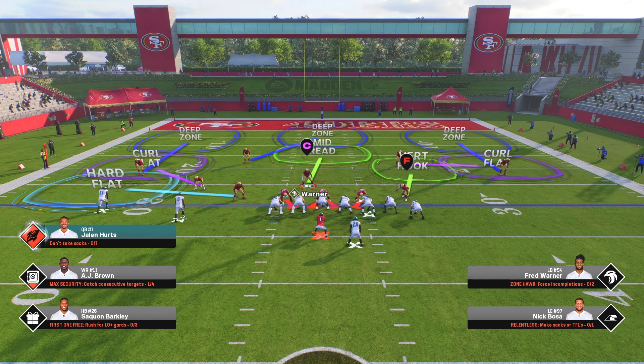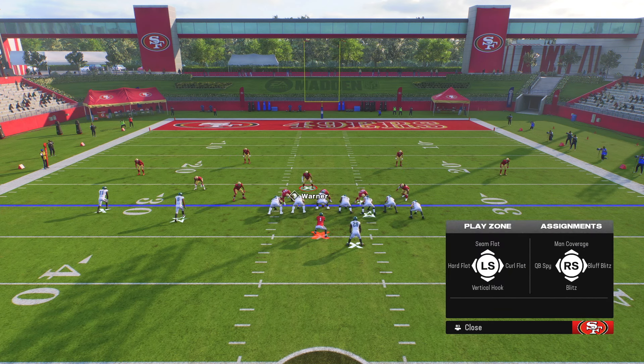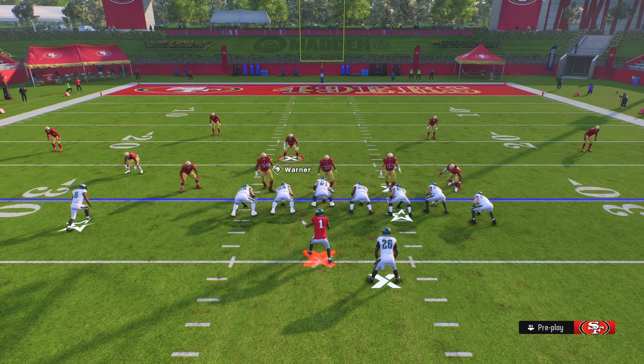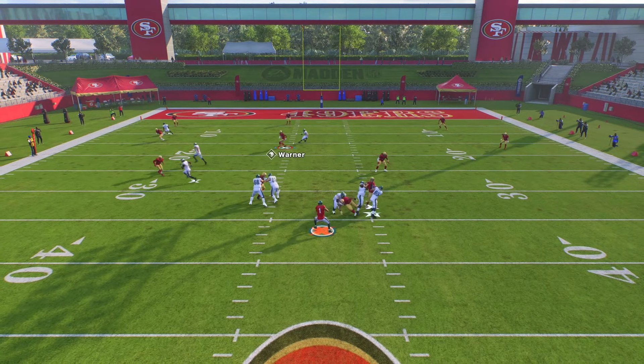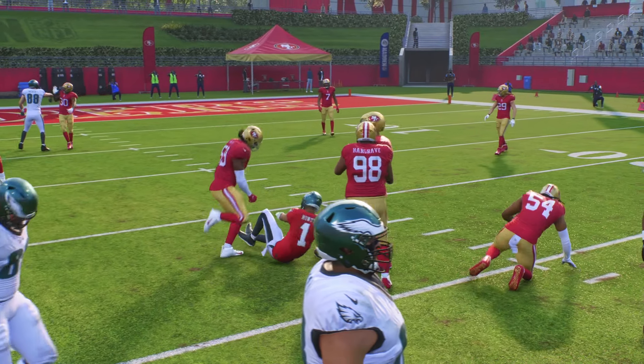If the flat needs to be on the left side, changing it will remove one of your curl flats and replace it with the hard flat, leaving the middle exposed. To fix this: double tap Right on the D-pad, select X, and put that player in a Vertical Hook. He'll cover the right side, and you will replace the linebacker now in the hard flat by covering the left side of the field yourself — just like you see me doing here.